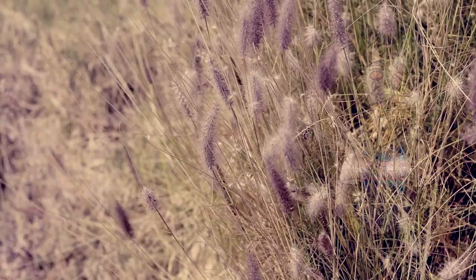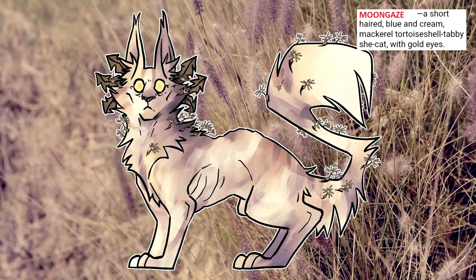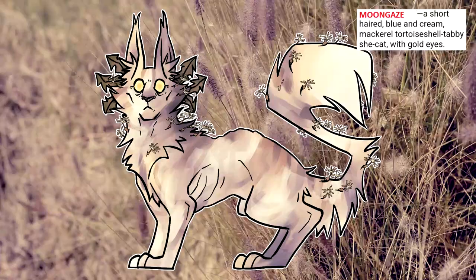A quick refresher: Moongaze is a cat I've already introduced. Her speed paint is available in the video about doctors and guides. She is SageClan's guide, and her design is based around evening and the fate associated with the end of one's life. She is blind, something which in this clan marks her as a cat with a special gift and destiny. Her dandelion adornments are older leaves and scattered seeds stuck in her coat, giving her a sort of wispy and dreamy look.